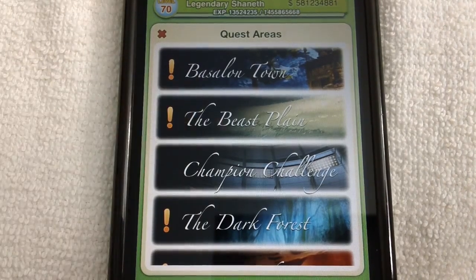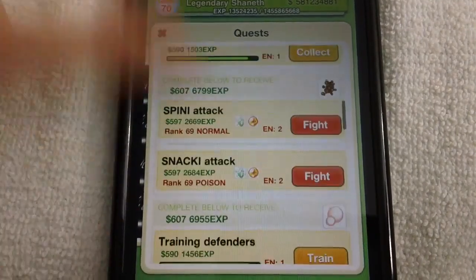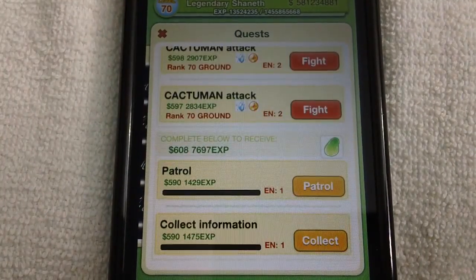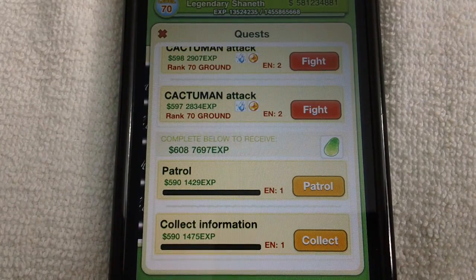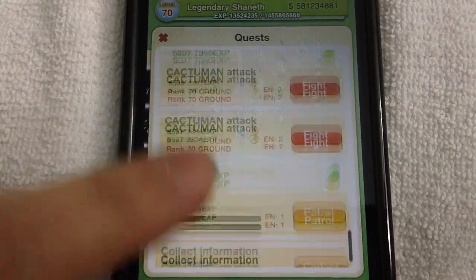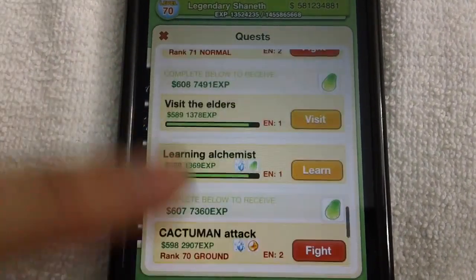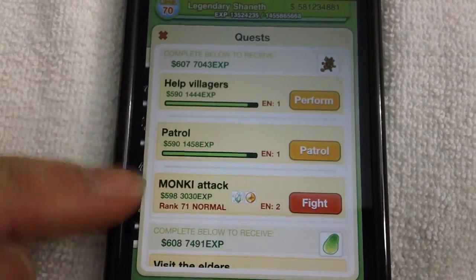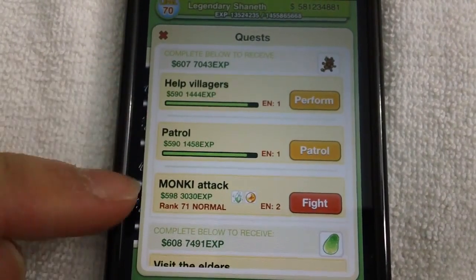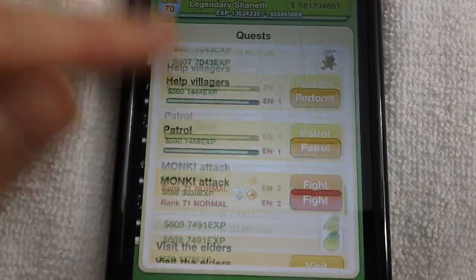Basically what it is, is that you want to scroll all the way to the bottom of the beast plane. At the bottom of the beast plane there's either going to be one of three quests: there's going to be a 20 energy quest like you see here, or there's going to be a 4 energy quest like you see here, or there's going to be like a 22 energy quest but with a green thing instead of a brown thing. I just don't have that yet.